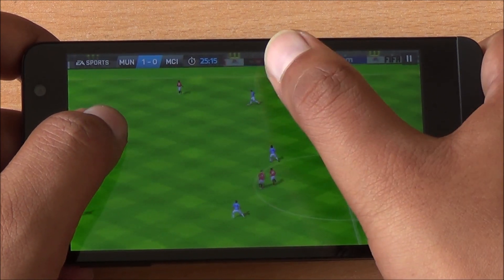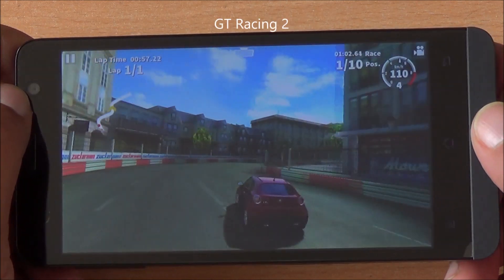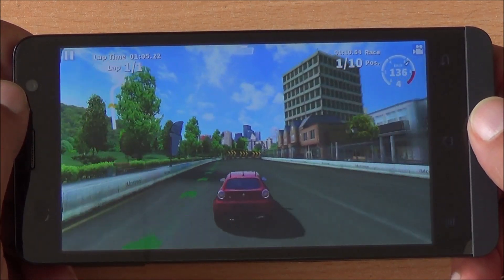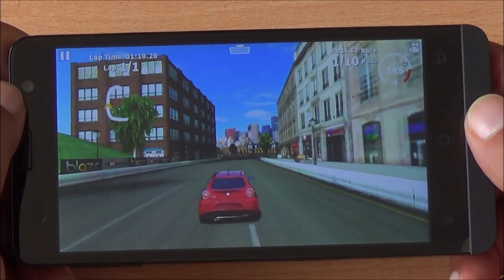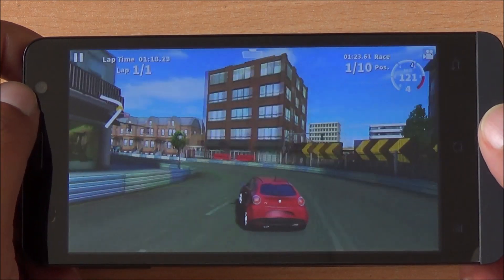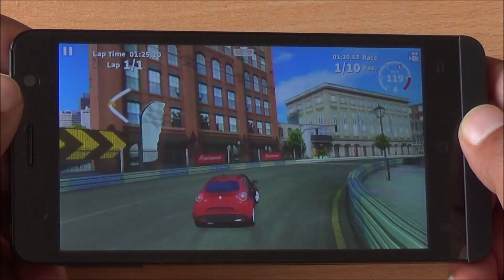An OTA update can definitely fix that. Smooth gameplay here as well. Next up we are playing GD Racing 2 — it's another high-end game and you can see how smooth the graphics look. The display might be a bit pixelated but the game still looks quite good. Consistent frame rates, no frame drops, and you can see the car reflections as well.